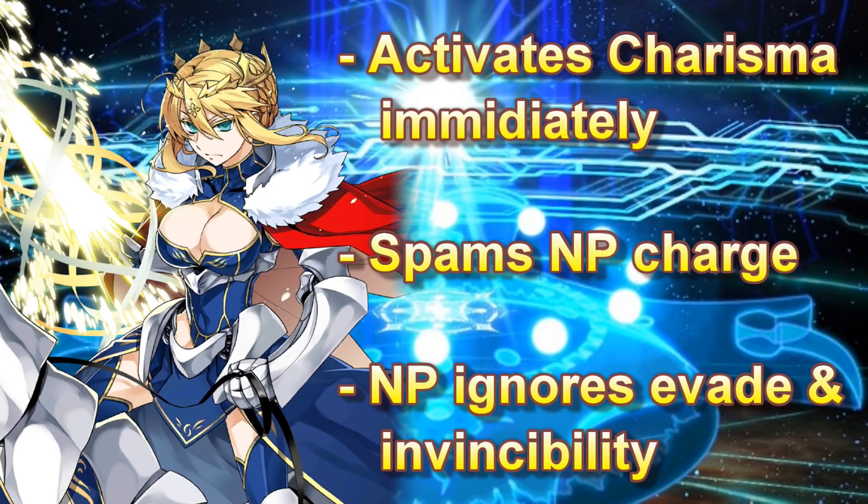Arturia Lancer's gimmicks aren't really gimmicks — they're actually her real skills. When you summon her as a servant, she'll have the same skills as her boss fight. She activates charisma immediately on the start of the first turn, and then she spams her MP charge skill every turn. Not only that, her noble phantasm hits through evade and invincibility, so any of your servants with those skills are basically useless.